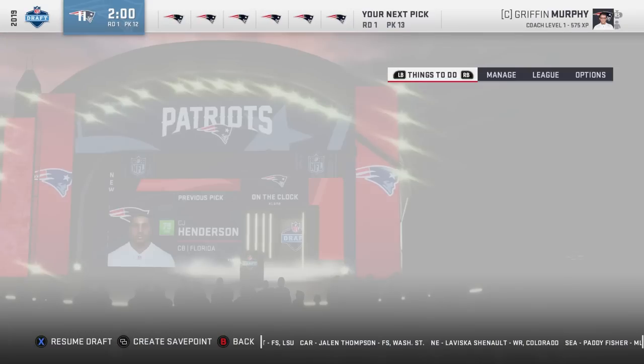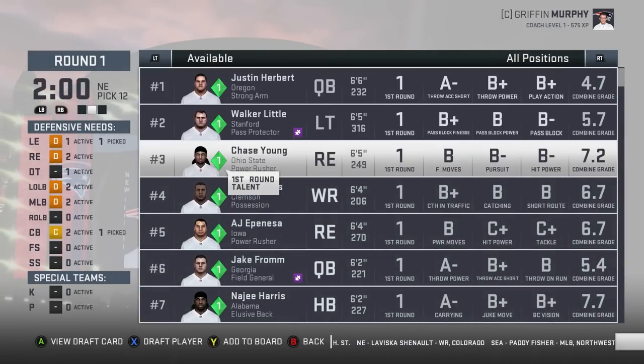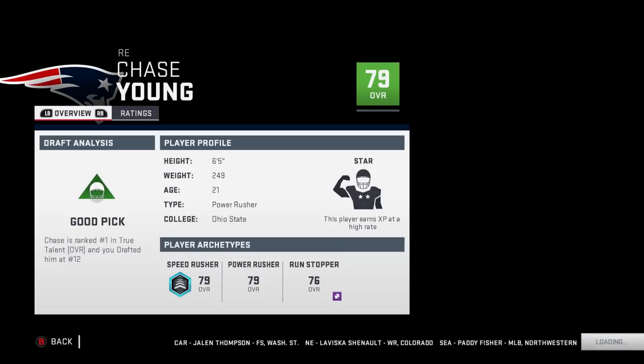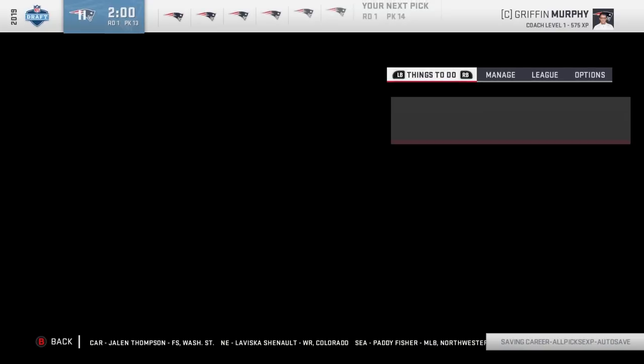We have so many picks — I know that's the point of this video but I kind of forgot; I haven't recorded one of these in a while. Let's get Chase Young, right end — 79 overall, star development, 21 years old, 80 power moves, 83 finesse, 81 speed, 84 acceleration. I like that a lot.